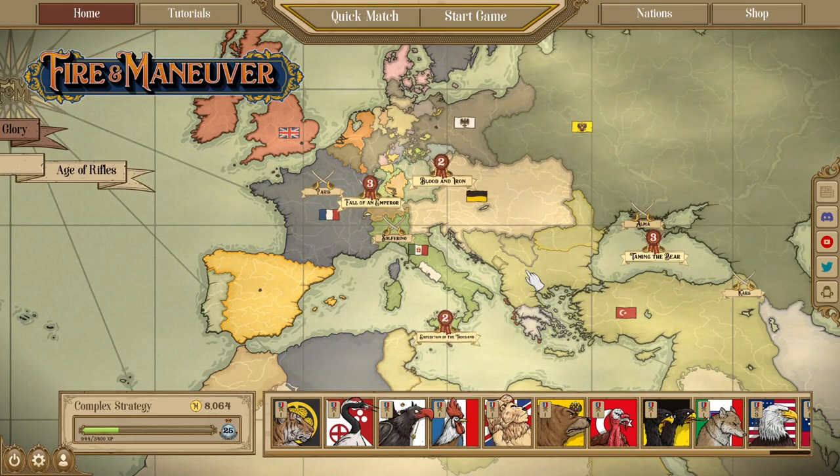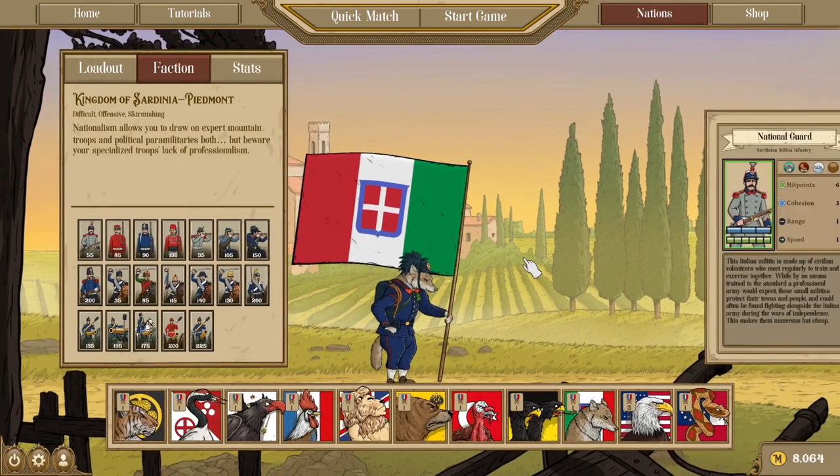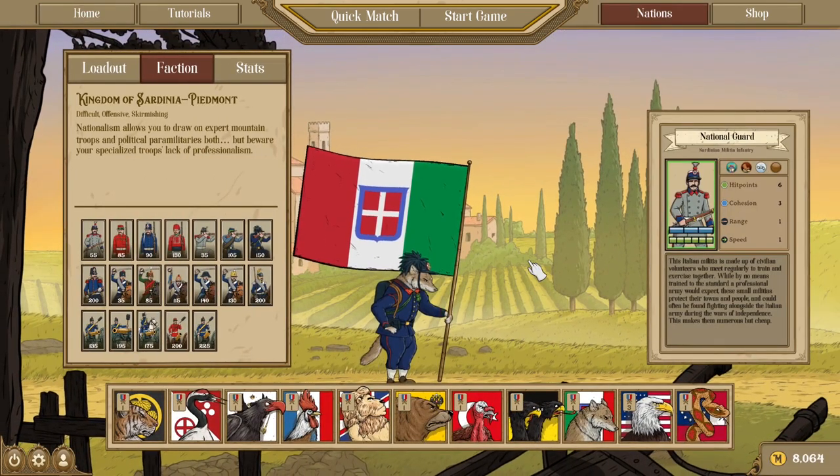Hello everybody, this is Fun Police and we are back with another Fire and Maneuver nation guide. For today we are rounding out our final European nation with that of the Kingdom of Sardinia-Piedmont, or Italy. The Italians are a very interesting faction leaning into a more quantity-based army, similar to that of Russia or the Ottomans.